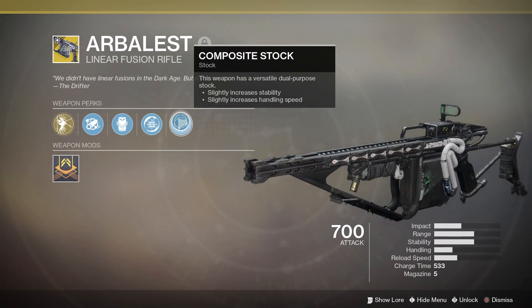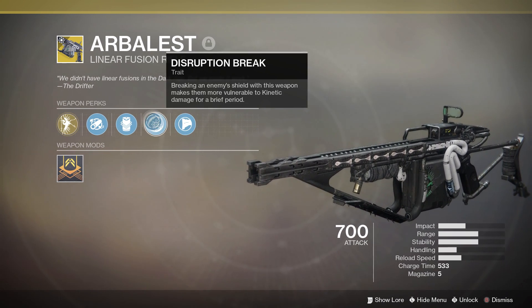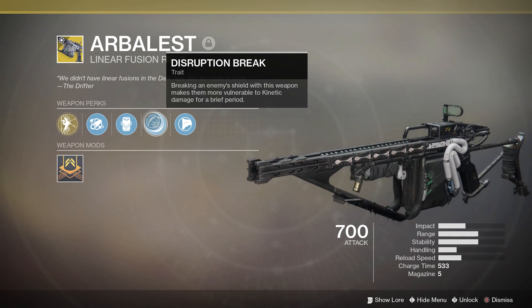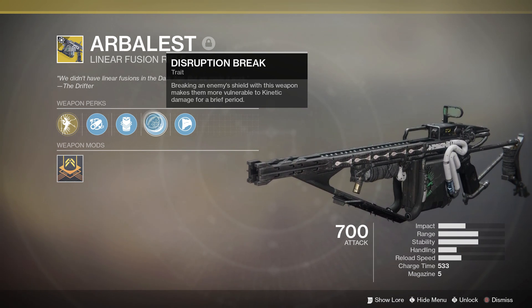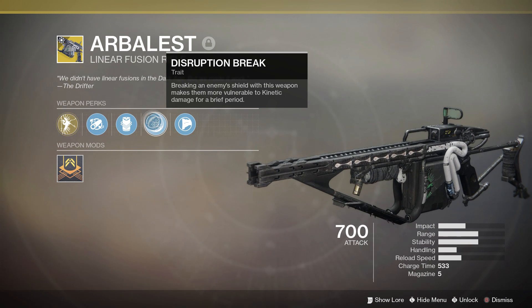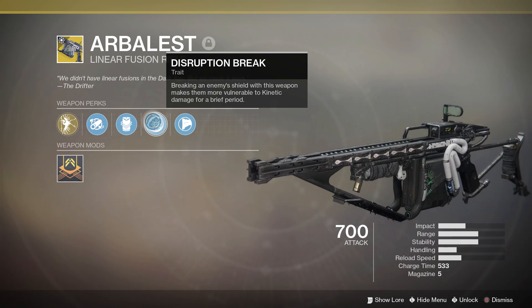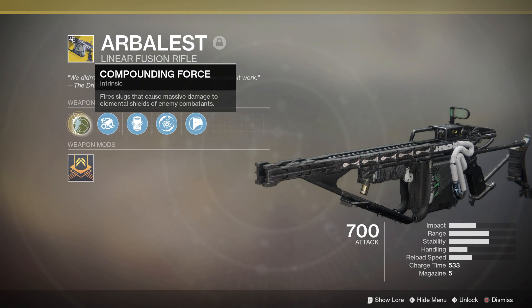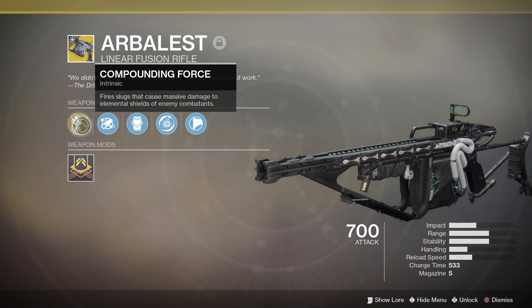Disruption Break was the main reason I wanted to test the damage output of this weapon. Disruption Break is whenever you break an enemy's shield with the weapon, it makes them more vulnerable to kinetic damage for a brief period of time. This is important to notice because it pairs well with the Compounding Force perk — since the Arbalest is a kinetic weapon, it will do more damage to any enemy whose shield it just broke.